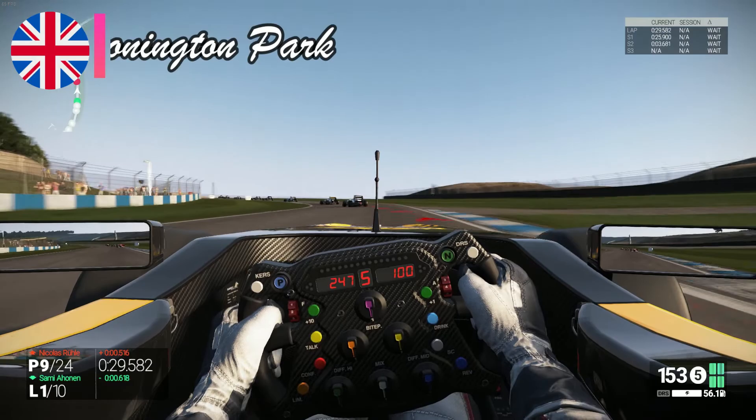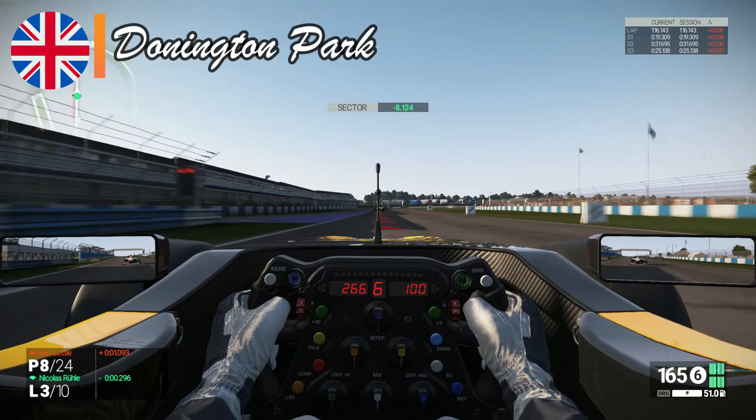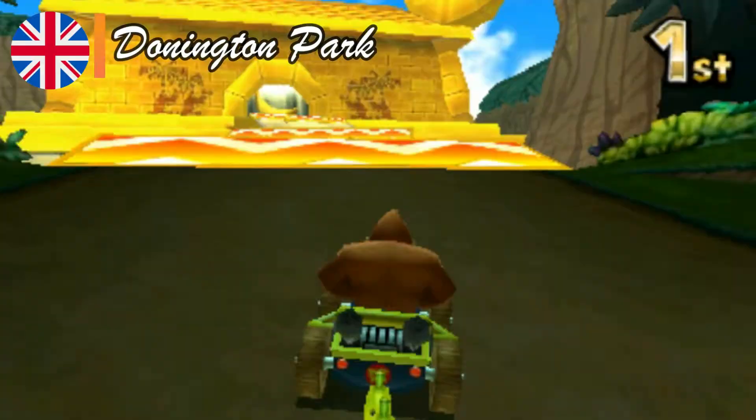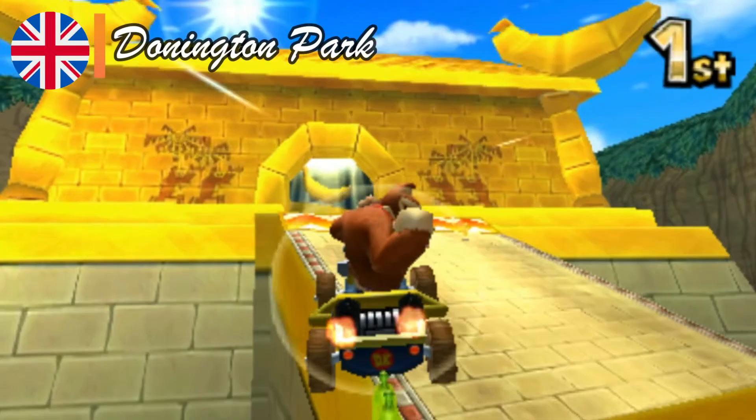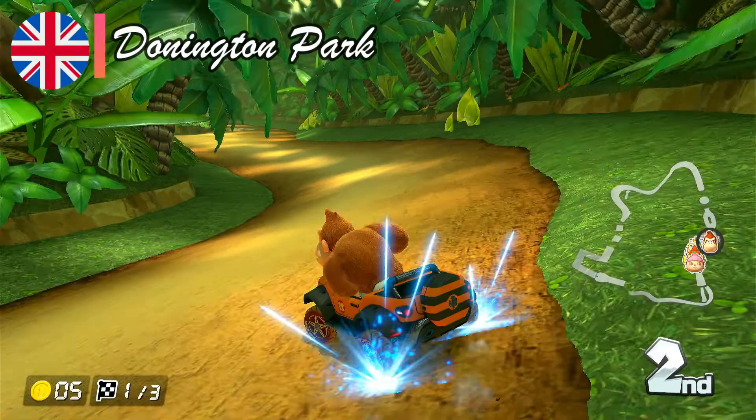Let us go even further in the past and bring in the old British tracks of Donington Park and Brands Hatch, which both hosted the British Grand Prix. Starting with the former, Donington Park is a pretty complete track, filled with S-curves, L-shaped turns and hard hairpins to finish it all off in a very small distance. DK Jungle from MK7 has a similar gameplay to the old British track, and it is worth noting that both are located inside natural parks.